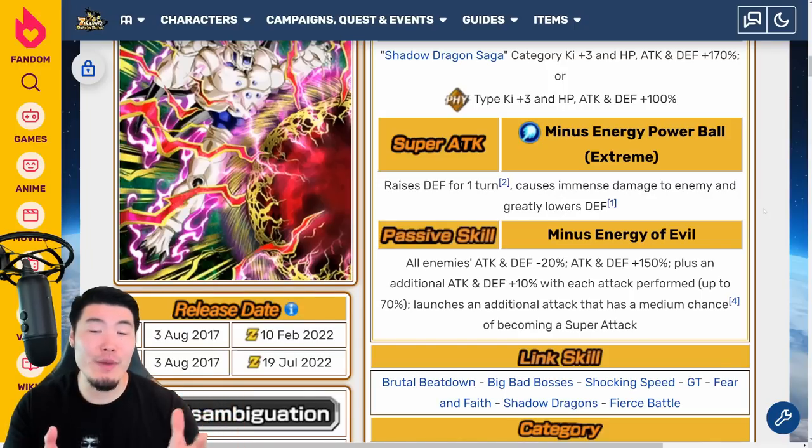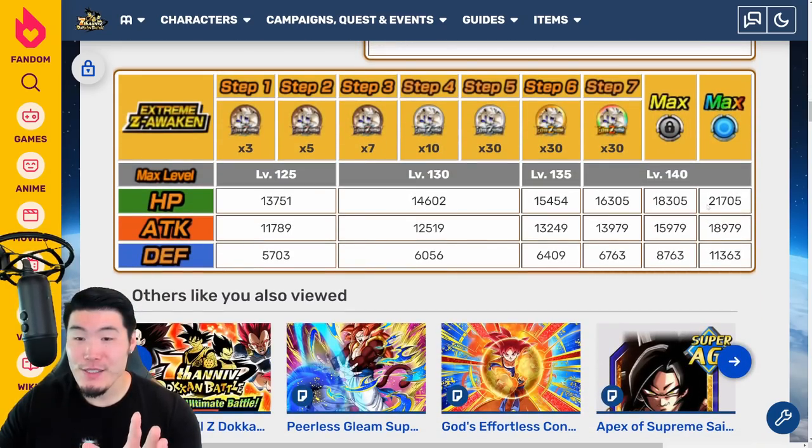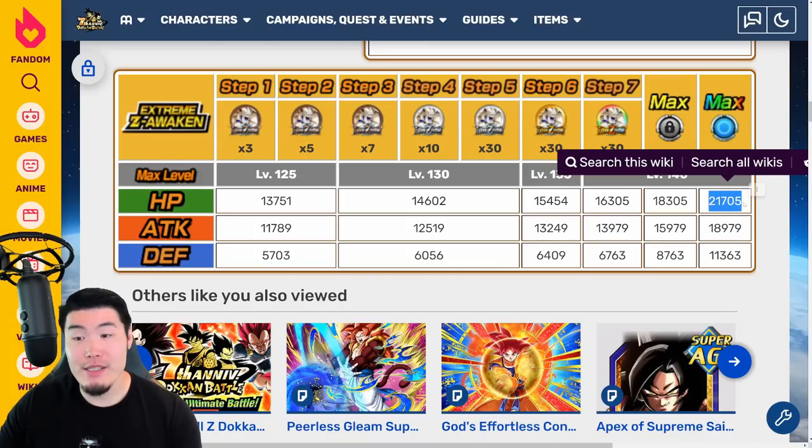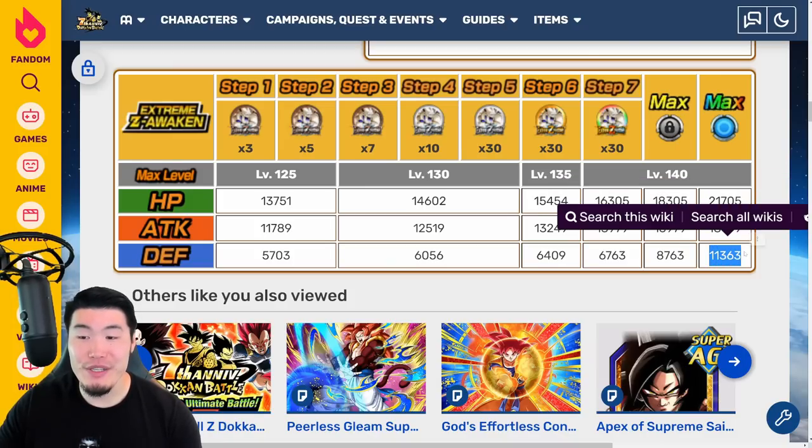Let me quickly show you the stats. After the EZA, Omega Shenron's HP goes up to 21,705, Attack is 18,979, and Defense is 11,363.